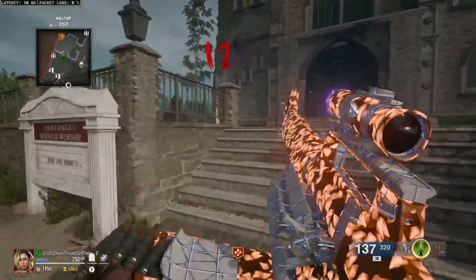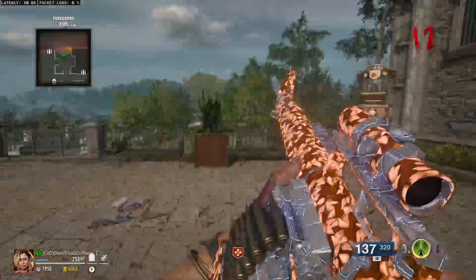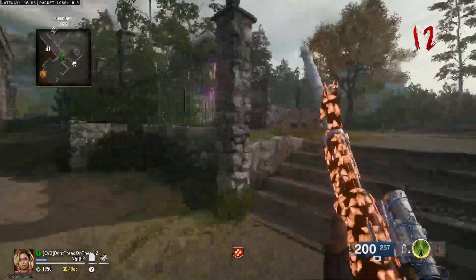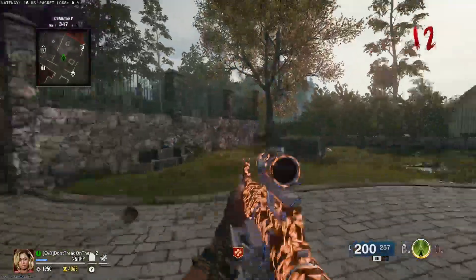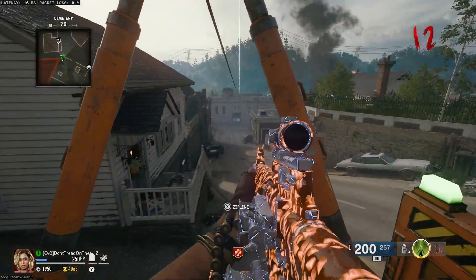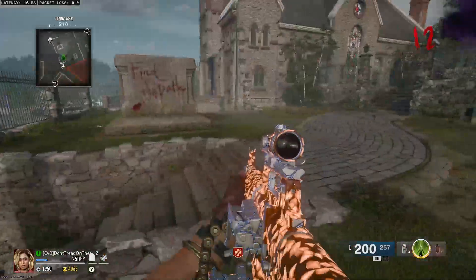Should be about done here. The mini-map actually works pretty well, does a good job. But yeah, as far as I can tell, this is Liberty Falls — this is all of it that I've unlocked so far. We also have some zip lines, which is nice.